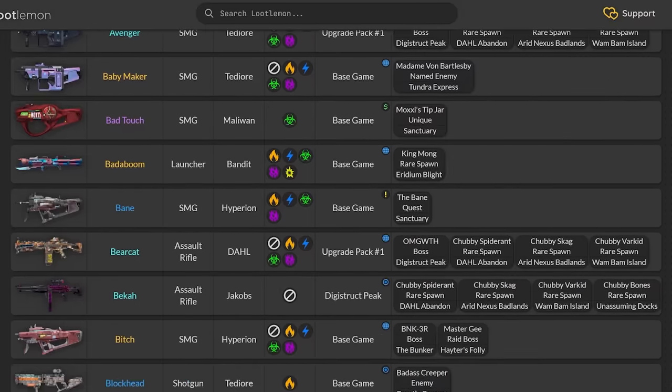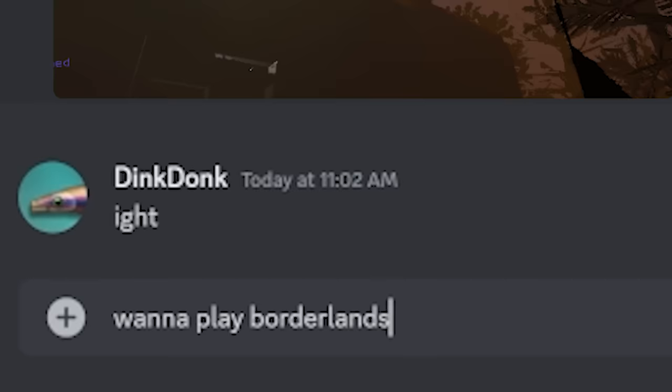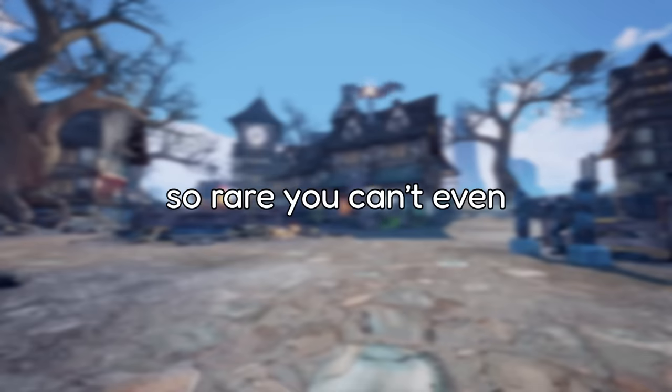There are plenty of rare items in Borderlands 2: a Bee shield with good parts, legendary class mods, friends that want to play with you. The farms are endless. But there's one type of item rarer than the rest — so rare you can't even get it until UVHM. Pearlescence.